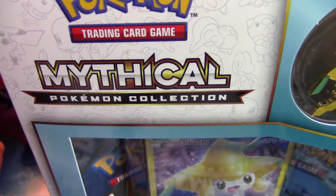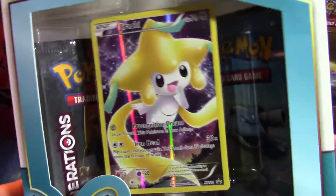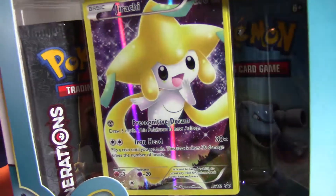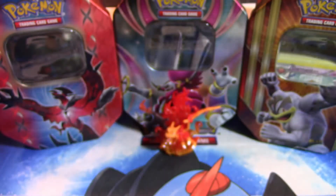So without further ado, I think we should go ahead and get into this right now. Just looking at the box, you've got that Promo Jirachi Full Art right there — I heard it's kind of bad, but we'll look into that when I get it out — and of course the two Generations packs and that pin.